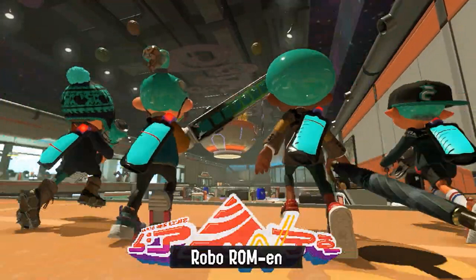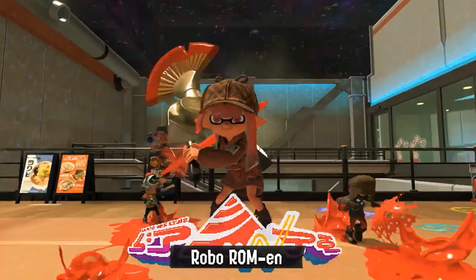Going from left to right, we see the Custom Blaster, Splatana Stamper Nouveau, Sorella Undercover Brella, and Reflux Deco. For the first two — the Blaster and Splatana — we don't know any of their kits yet. But Sorella Undercover we do know has the Splatter Color Screen, which I'll talk about later. And later on we see that Reflux Deco has Splash Wall, so at least for these four weapons we only know the special for Undercover and the sub for Reflux.